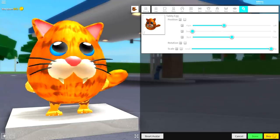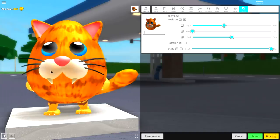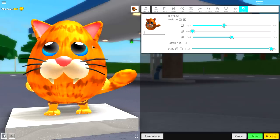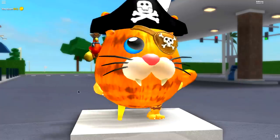And guys, as you can see right now, I have made myself a basic fat cat. But you guys can't just leave it like this — no fat cat has ever been left like this. So what we need to do now is give ourselves some customization. First of all, I'm going to go with a pirate like that — I know he looks pretty cool.